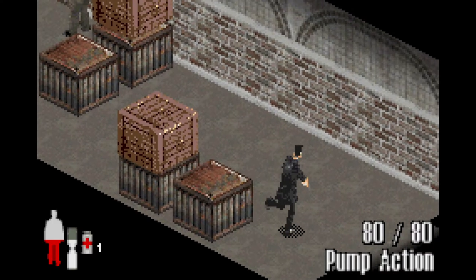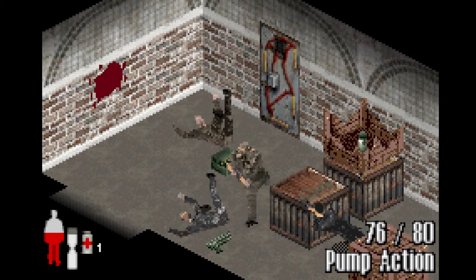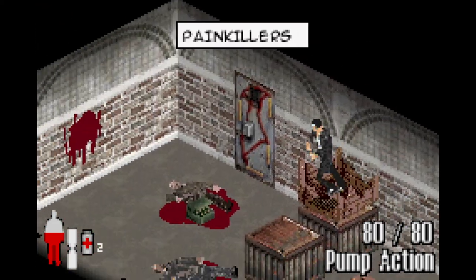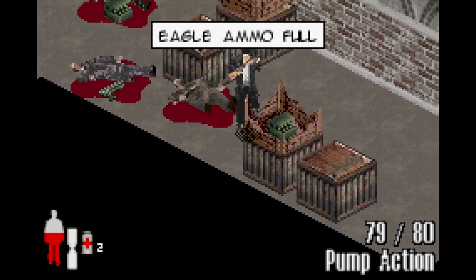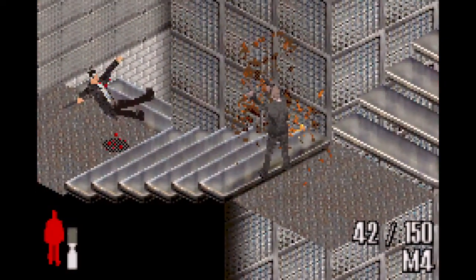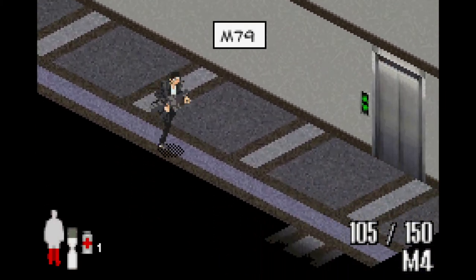Since this is an isometric shooter, accurate aiming wouldn't really be possible, so the devs implemented an auto-aiming feature. Thanks to this, you're quite overpowered and the game becomes quite easy for the most part. It's only in the final couple of chapters when the difficulty rises drastically — so much, in fact, that you can't even find an extra life, which is the only time in the entire game.